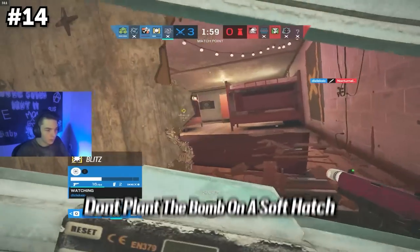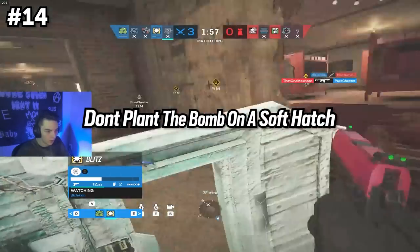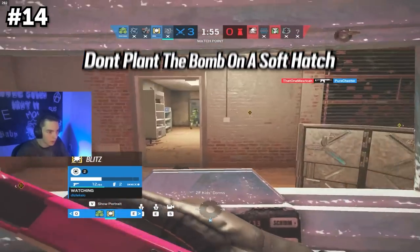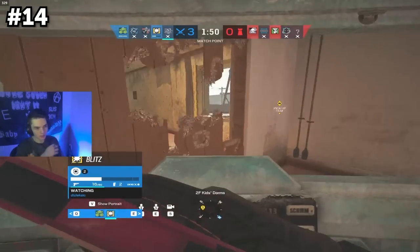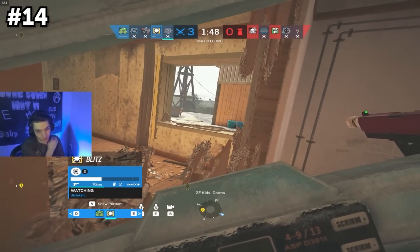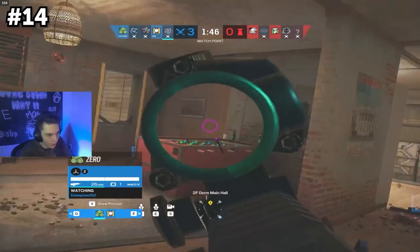Most OG players will know this, but be careful not to plant the diffuser on top of a soft hatch. The last thing you want to do is lose the game because of a hatch. Planting the diffuser on a soft hatch and then destroying the hatch immediately loses you the round on attack.